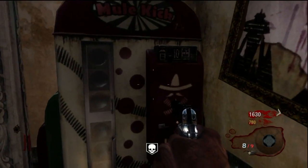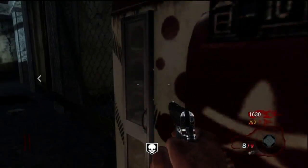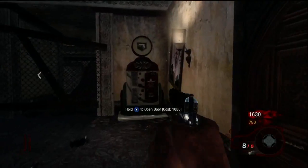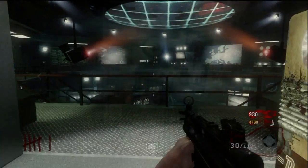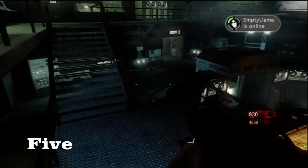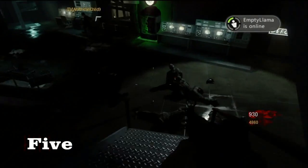I didn't notice this until yesterday when my friends showed me. I didn't see an update for this, but apparently the newest perk, which is Mule Kick — if you don't know, it gives you 3 guns — it's out on every Zombies map now, instead of just the latest one, Moon.